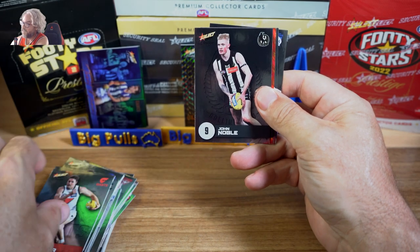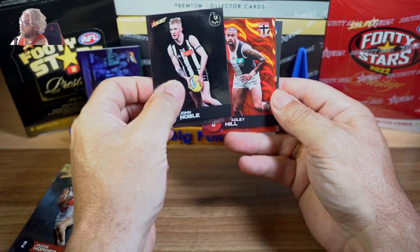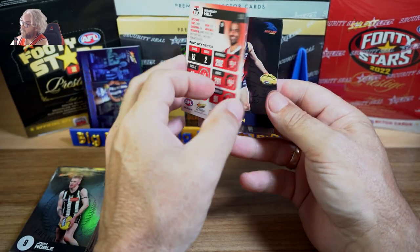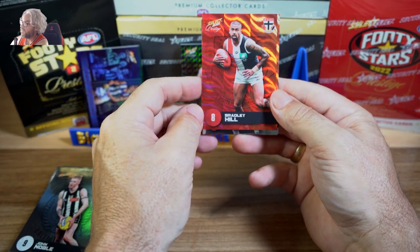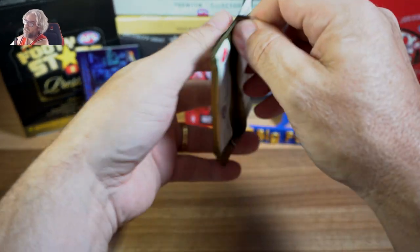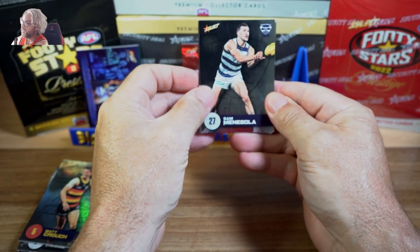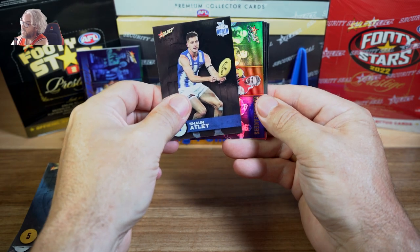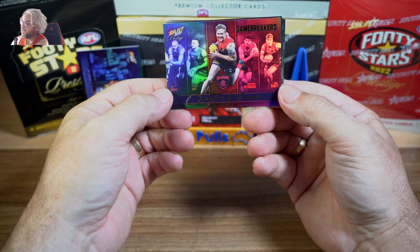No, we've got another insert. Poor old Johnny Noble, deserved to be in that grand final team in my opinion. Another Saint, Bradley Hill, in the red parallel — 34 of 210. Very nice, I really do like that swirly pattern. I missed a lot of sets for a number of years, I was extremely busy with work. Sam Minagola, Ben King, James Warple, Sean Attlee, and we've got a Game Breaker — Clayton Oliver. Very nice.